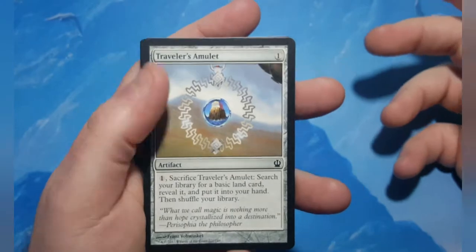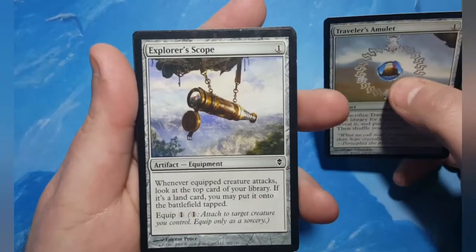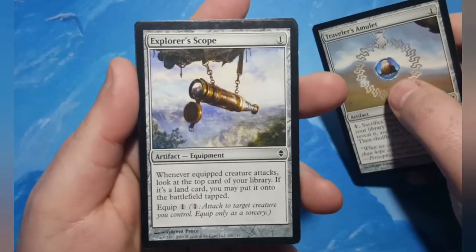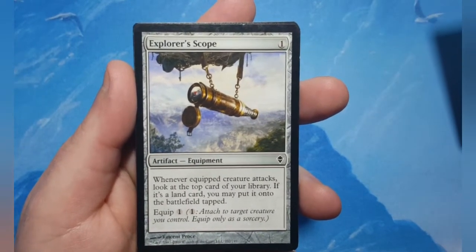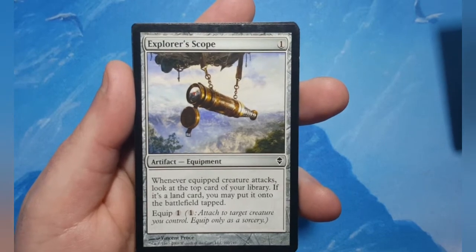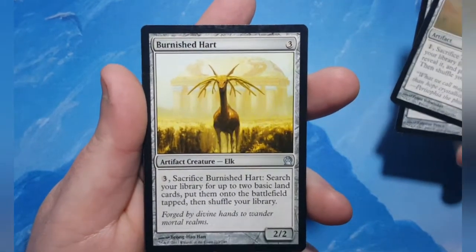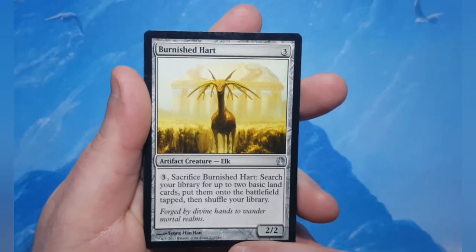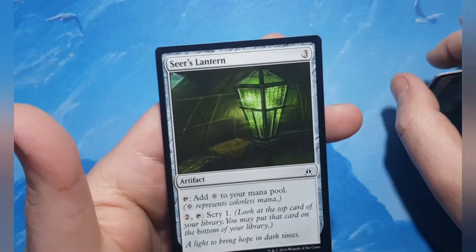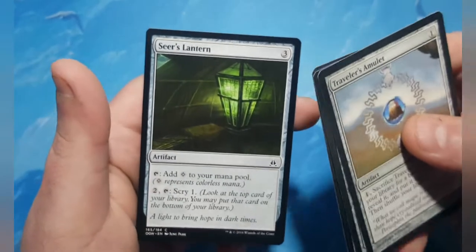For ramp, since black doesn't do ramp, we have Travel's Amulet to go get a land. Explorer's Scope works because you'll be attacking with tokens — it says if it attacks, not if it deals damage, you can look at the top card and if it's a land, put it on the battlefield. Burnished Hart gets two basic lands and puts them onto the battlefield. Seer's Lantern is a generic three-cost artifact that lets you scry, which can be the difference between a good draw and a bad draw.